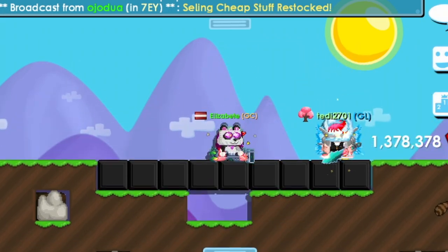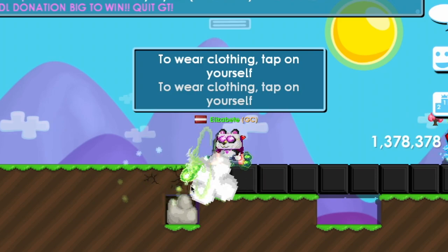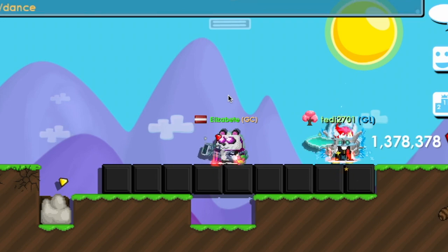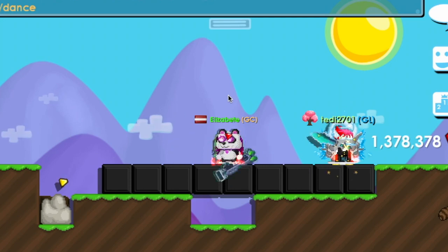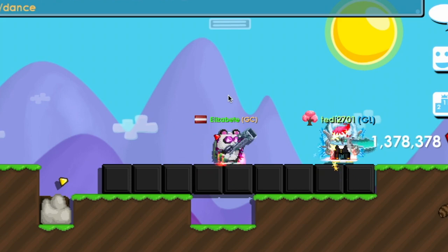So basically it's a pickaxe mode and you can break stuff. It has high range and when you dance you do a weird animation with it. That's pretty much it — I don't know anything else about the item of the month.